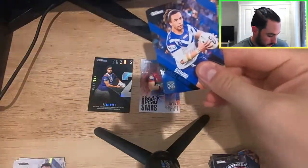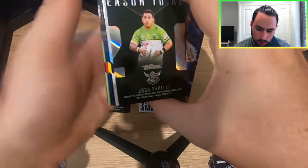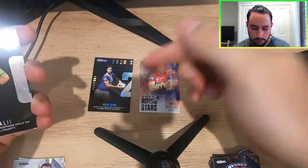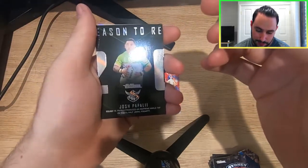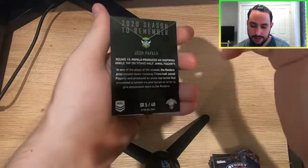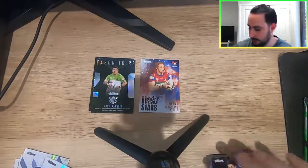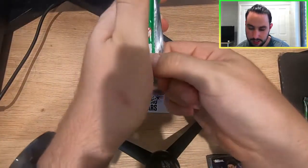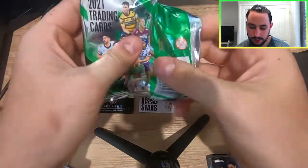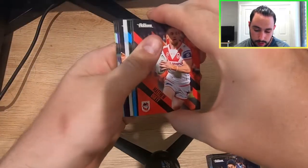Because this is my last box, if you've missed any other videos make sure you go back and check those out — they'll all be on the channel. Another Season to Remember, and it's Josh Papali — round 15, Papali produced an inspirational ankle tap on Titans half Jamal Fogarty. I think everyone remembers that one; it was everywhere and they even did budgie smugglers of that for the Raiders players, which I thought was jokes even though it was against my halfback for the Titans. It was a very inspirational tackle from the Raiders player.